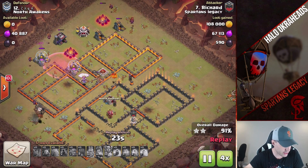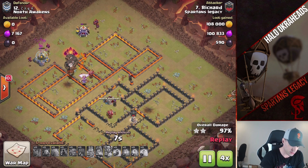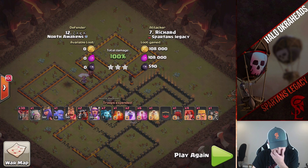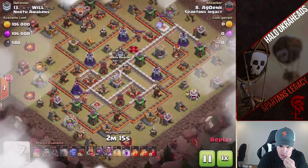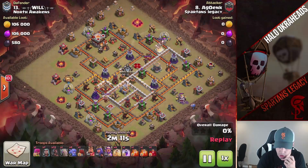I need to write that down — what base was that? This is base 12. And I'll show Daniel's — I think his second is base 4 or 6, because I think the Valkyries there just weren't ideal. Okay, Agonk — he's a new Town Hall 11 to our squad, I believe.